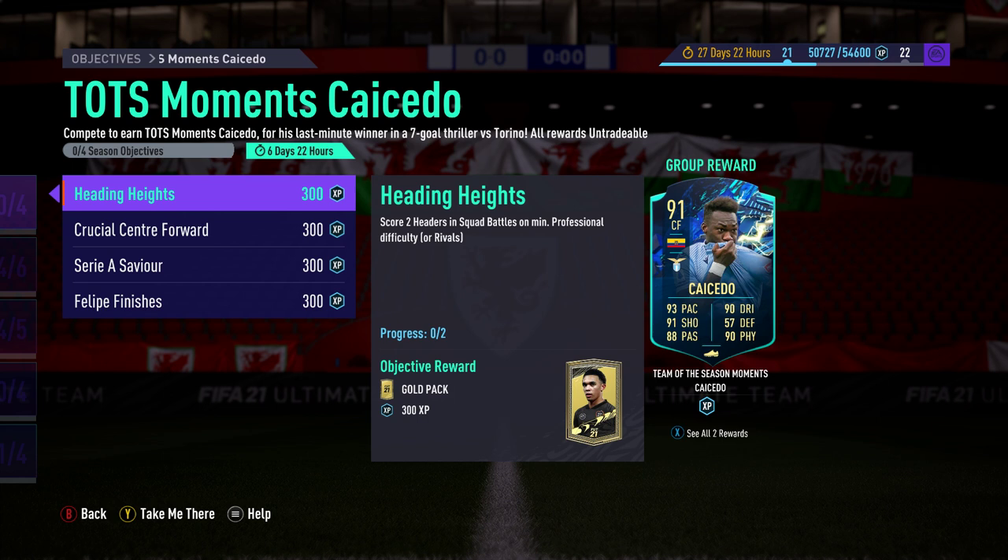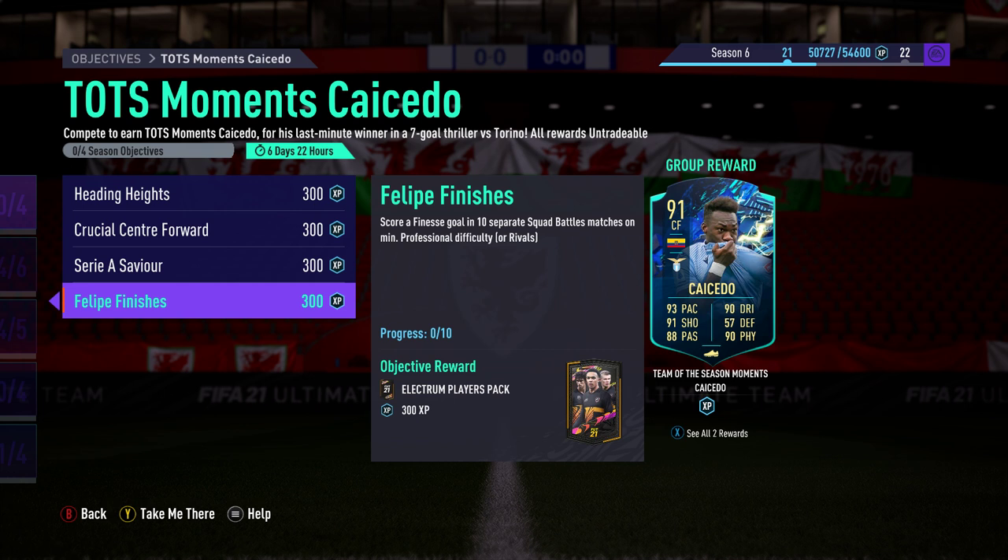His card has four different objectives. With these Team of the Season Moments cards, you earn them by playing squad battles rewards rather than any sort of friendly or division rivals. So they're all in squad battles, and you get a gold pack for the first one, a 75-plus rated rare player for the second, a premium gold pack for the third, and an Electrum players pack for the fourth.